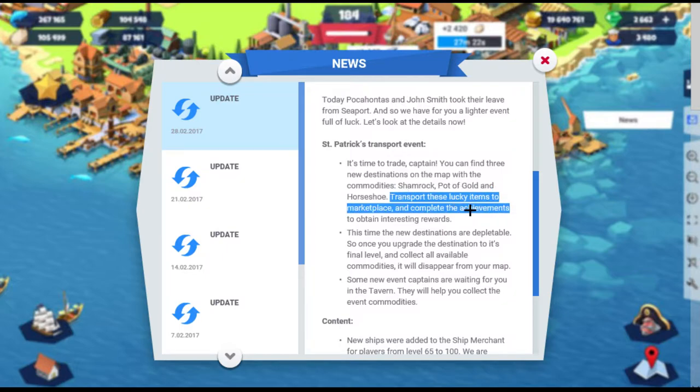You can trade these at the marketplace for experience. Don't trade for fish, don't trade for wood, don't trade for stone — maybe trade for iron — but trade for experience, because that's what this event is all about. And gems for achievements. So focus on experience, especially with horseshoes, and do the other two for the achievement gems.